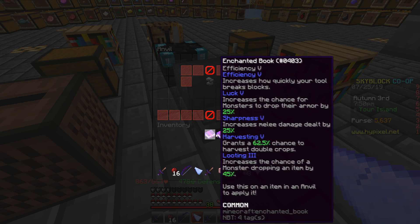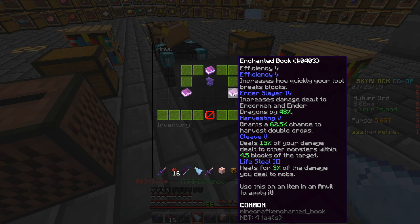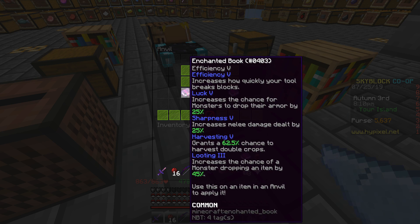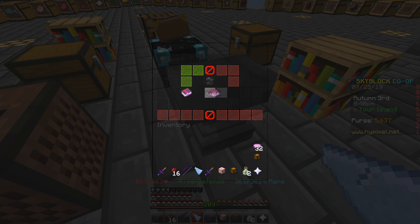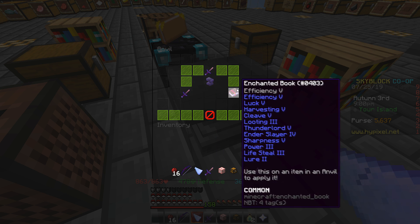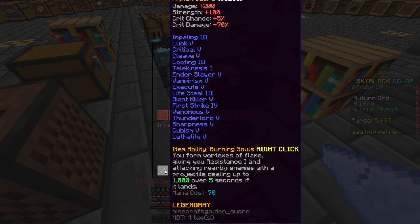Now I can start the next patch — these are both level twos. I'm gonna put Cleave, Lifesteal, Looting, and Luck together. It's gonna be 100 levels now, but it doesn't matter. Bada bang bada boom — ladies and gentlemen, we got ourselves a fully enchanted Pigment Sword without Knockback! We're only missing Fire Aspect.